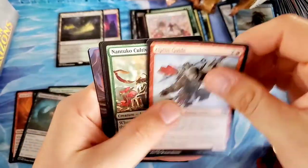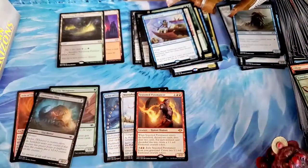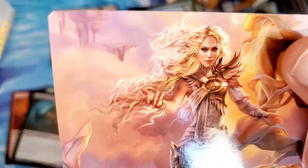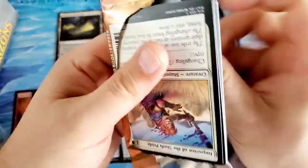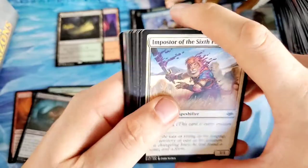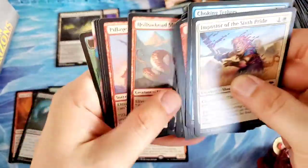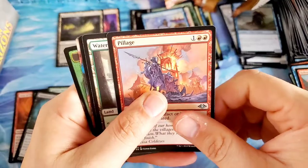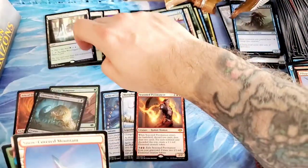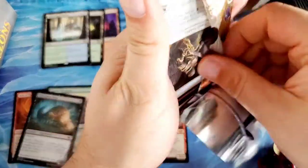The Birthing Boughs, the Alpine Guy, the Nantuko Cultivator into the Bizarre Trade Mage. We need a Syr Carah the Benevolent — will she make an appearance? We got our Sword of Sinew and Steel on the last one but didn't get Hexdrinker or Unbound Flourishing. We got one out of the four. Hollow Head Sliver — love him. Pillage into the Waterlogged Grove — very nice, third pain land. I love getting pain lands, good solid modest value there.